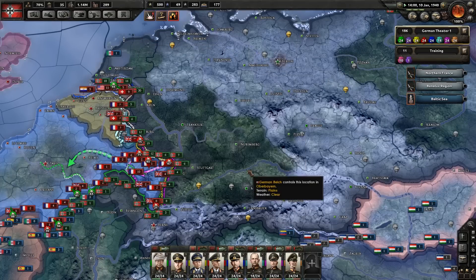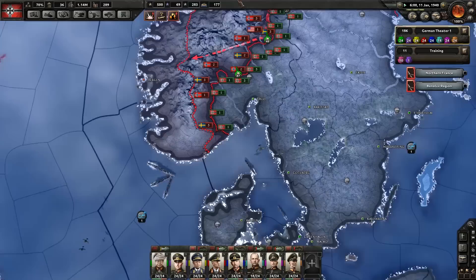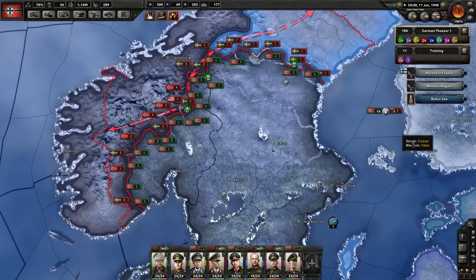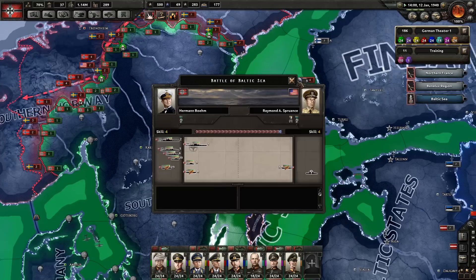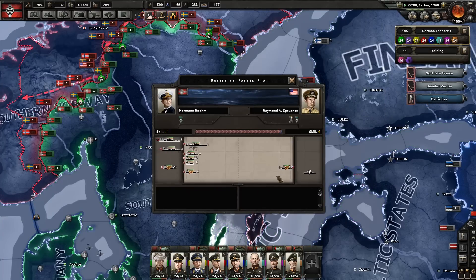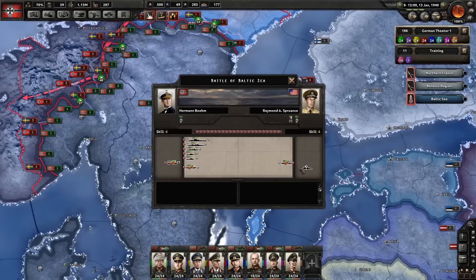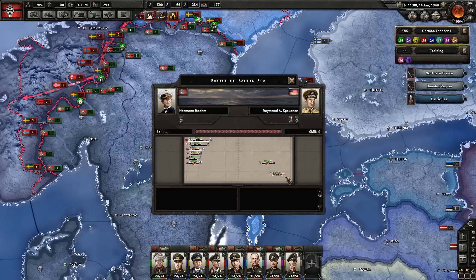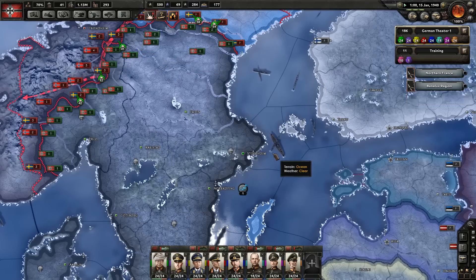Let's unpause and carry on. Japan has agreed to join the Axis — whether or not they'll send any units over to help us, I do not know. Just one division of light tanks is doing amazingly well over here. Looks like we've run into some American ships — they've got three submarines and another ship we cannot see. But I'm guessing we're going to win that encounter quite easily. We've got 23 submarines of our own about to move in — they're not going to win that at all. They'll probably end up losing most of their submarines.